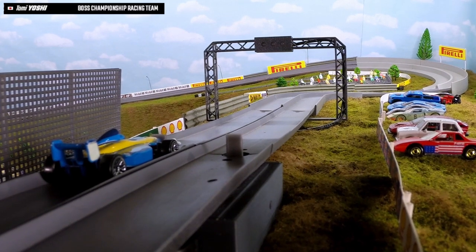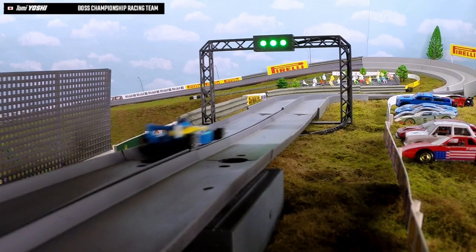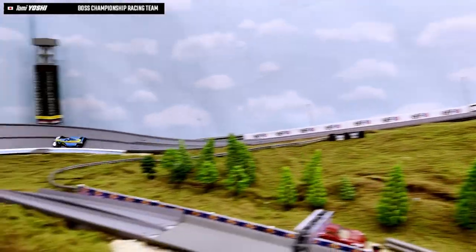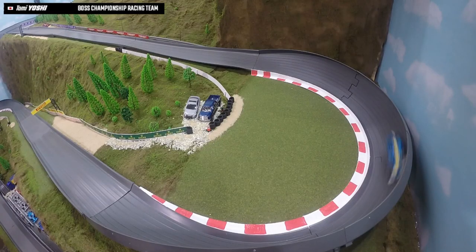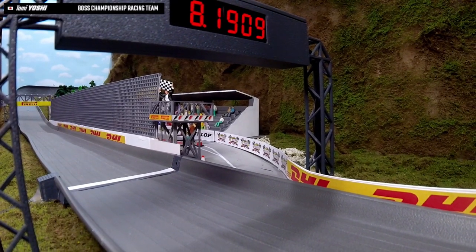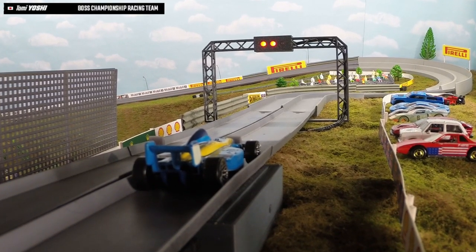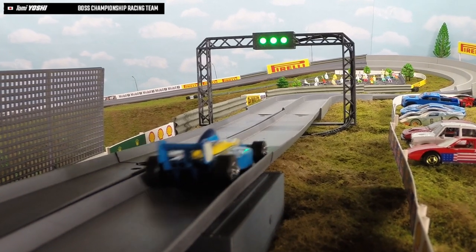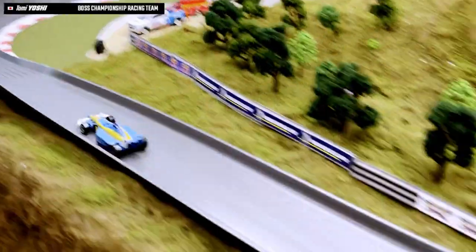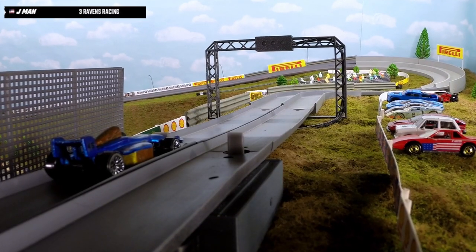To start it off from Boss Championship Racing Team, this is Tomyoshi in the Renault No. 7. Lots of pace going through those first corners and across the line — 8.1909 to start it off. Very strong lap. And here's Tomyoshi's second lap — oh, big spin there from Yoshi, it slows him up: 9.0006.